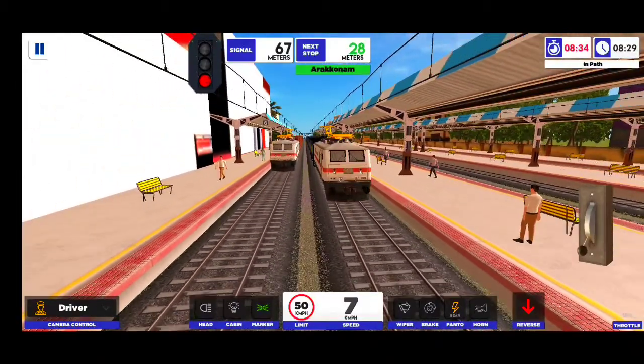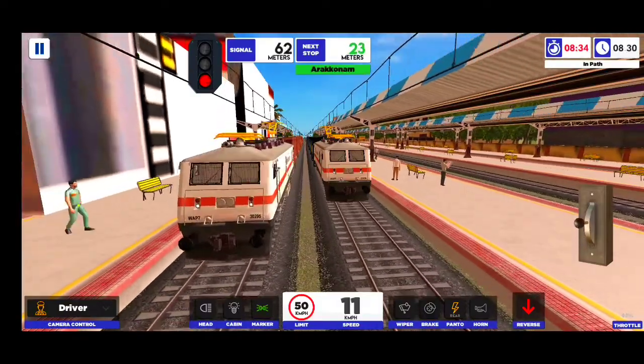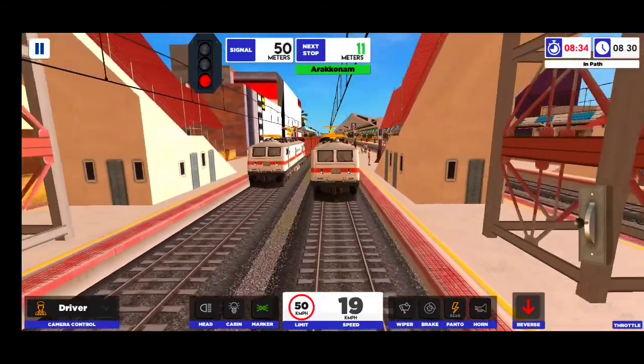Train number 12655, Passenger Express, is arriving at Platform number 4.